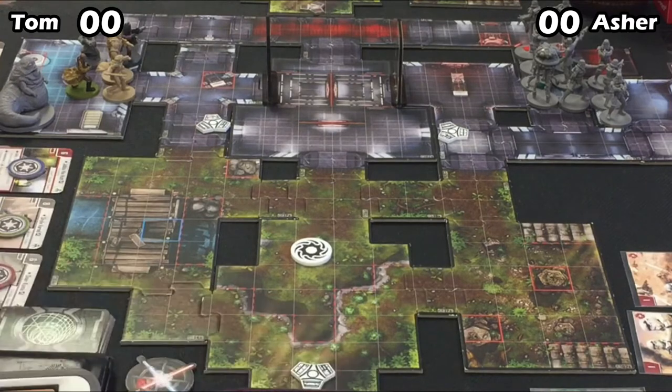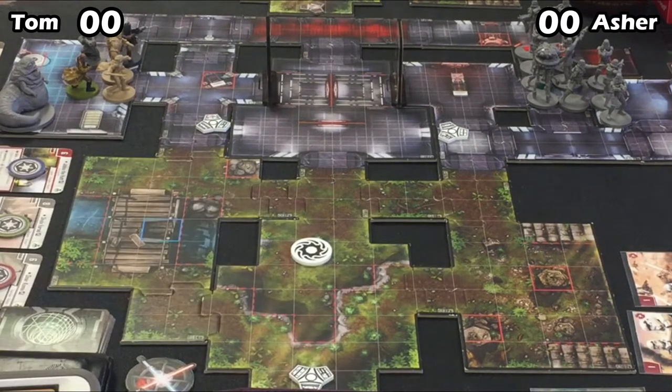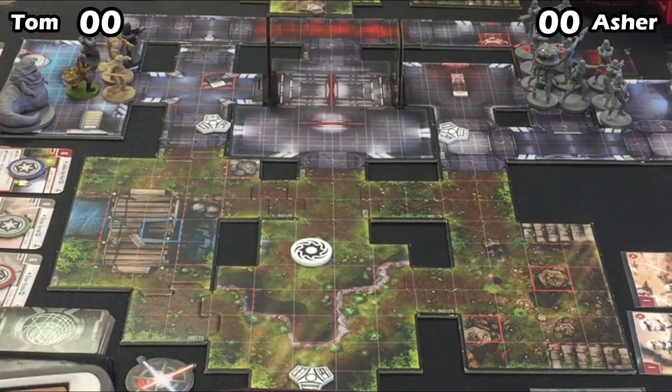Asher has marked his Stormtrooper figures with stickers — black stickers on one group and red stickers on his Jet Troopers, so at least we can tell the groups apart. Tom has six activations; Asher has seven.